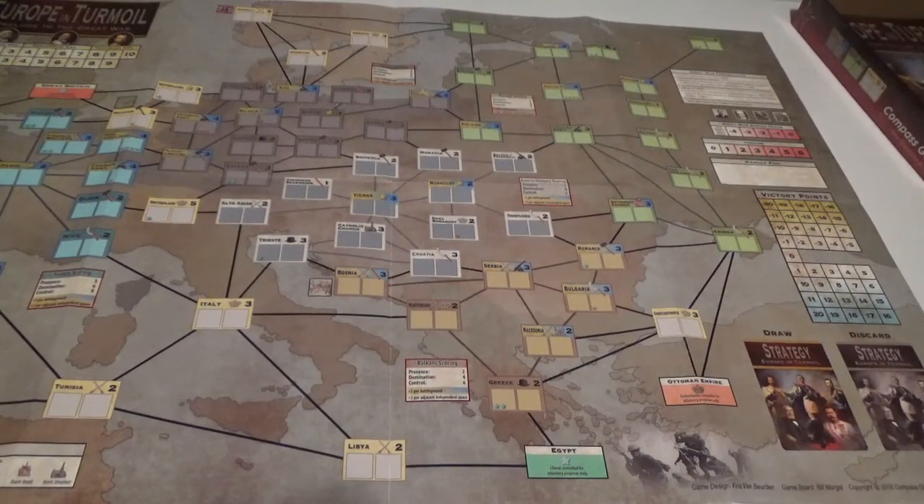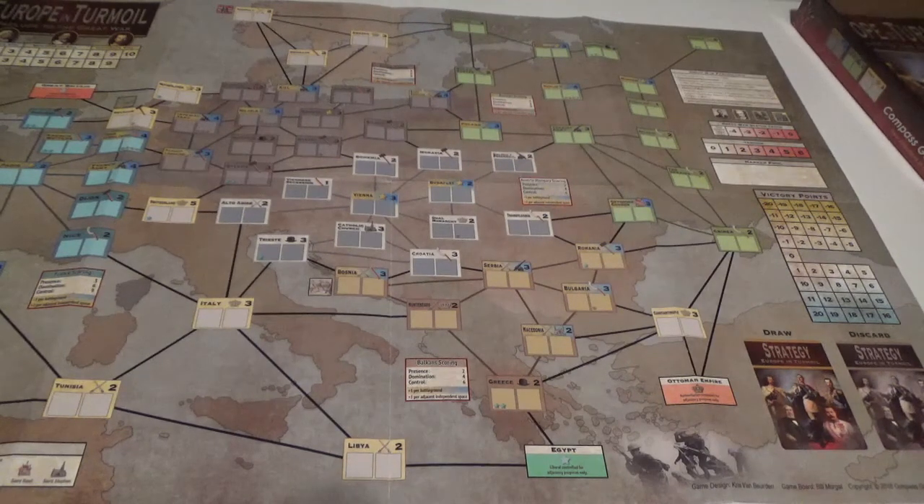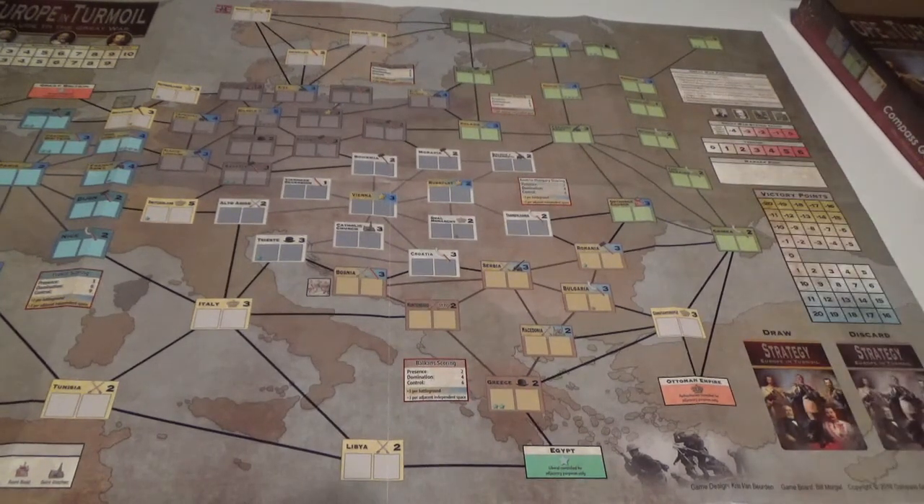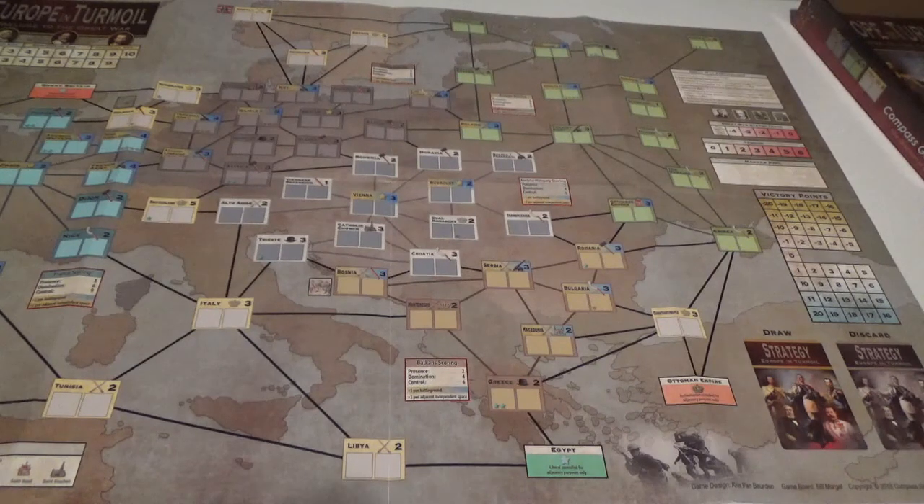I really like the extra layer of the stability cards when you score a region, because that plus the crisis rules can really throw things off. If you're trying to play a scoring card hoping to pick up six or seven points in Russia, you've also got to look at the tension track. If it's on four and the Great War status track is all the way over to zero — yikes. You have to think about how you're standing for the rest of the year.